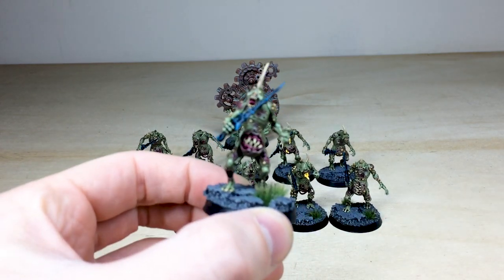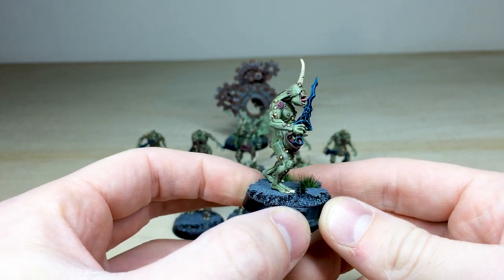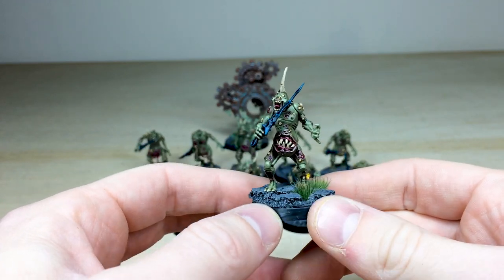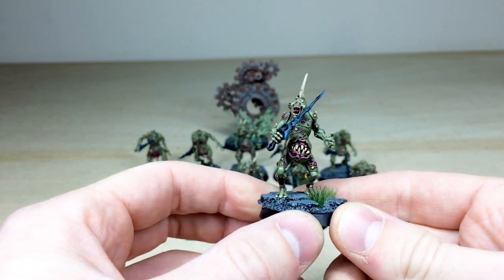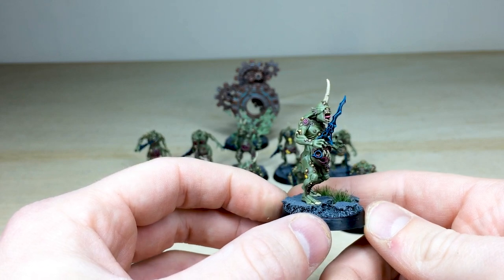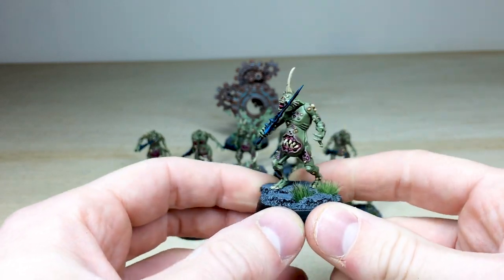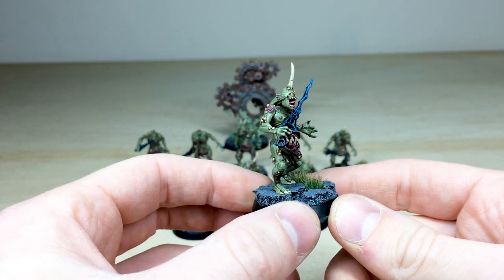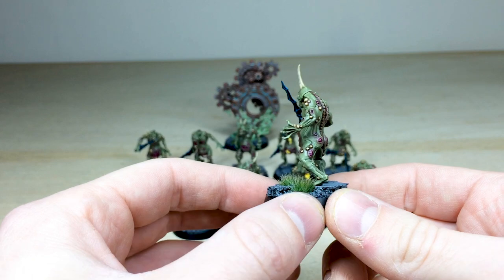Let's jump in and have a look at these awesome, comical, and detailed miniatures. These plague bearers are absolutely covered in detail — you could almost say dripping, to use the pun. Nick's done a great job of matching all the existing plague bearers from all the additional phases we've done. You can see all the warts and everything fully painted on these demons — all the teeth, eyes, everything done.